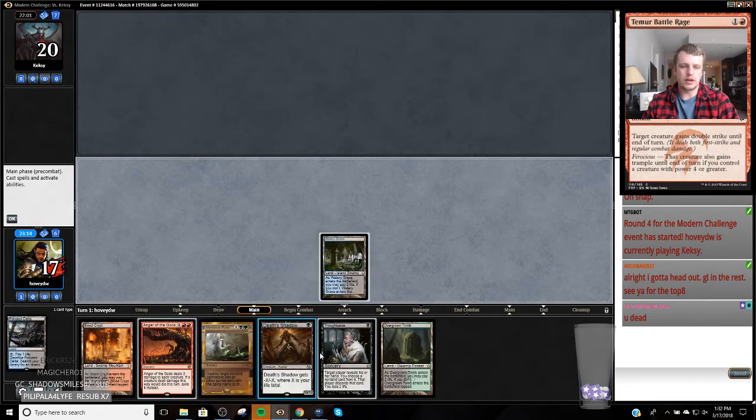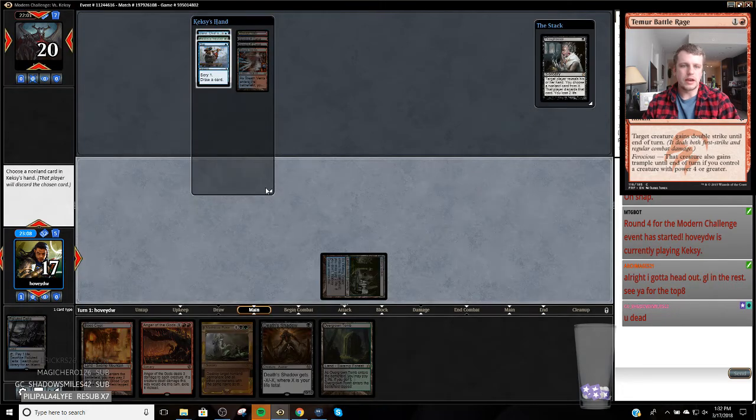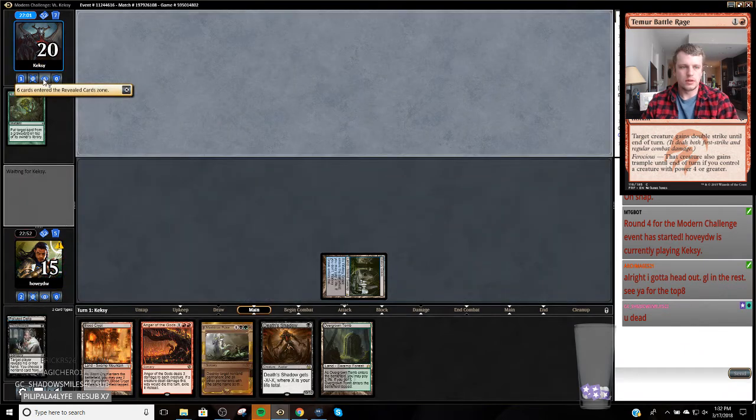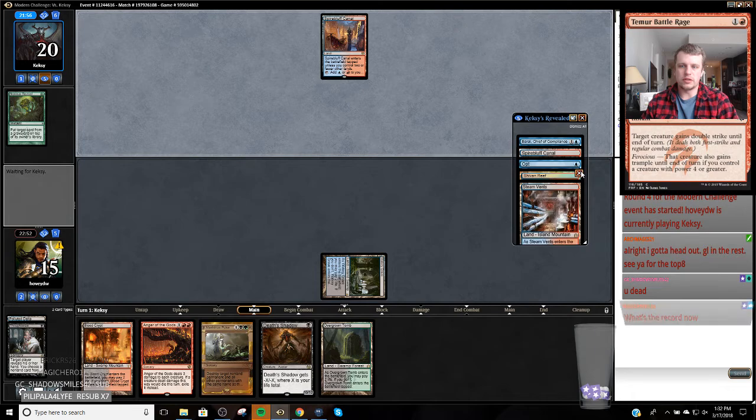Oh shoot, I should have fetched a red source because we have the Anger of the Gods. I'm going to take the Collective Brutality. Like the Noxious Revival — well, I could just take the Noxious Revival or the Opt. The problem if I don't — I'm going to take the Noxious Revival because it just gets something back that's important. But I can't really take the Brutality because I've got answers to it and I need my card to do other things.